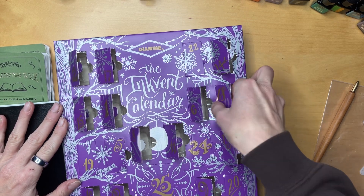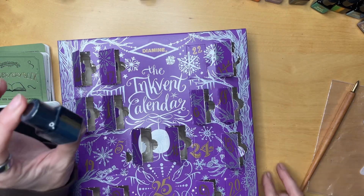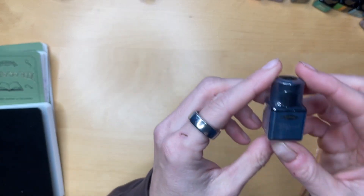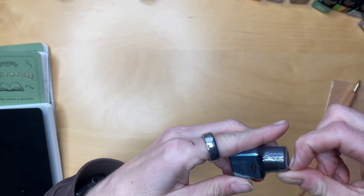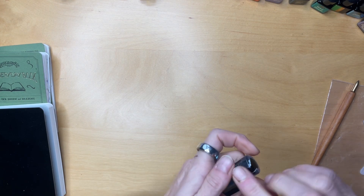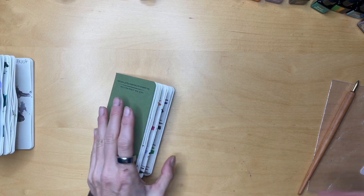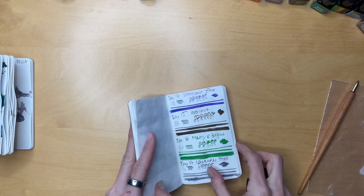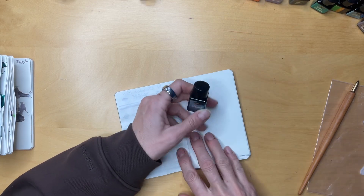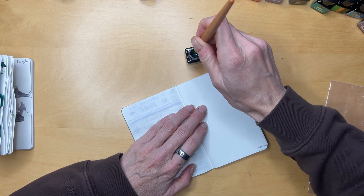Day 18 of the Diamine Inkvent calendar. Because I was so busy I didn't even see any spoilers, so I'm still unspoiled. Blizzard is a shimmer ink — looks like a blue-green, right up my alley. It's always end of semester and everything gets kind of crazy, but I've stopped beating myself up for things like that.